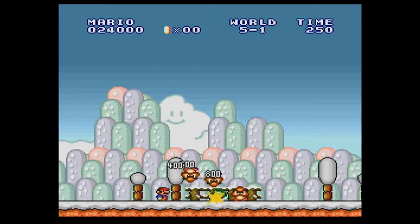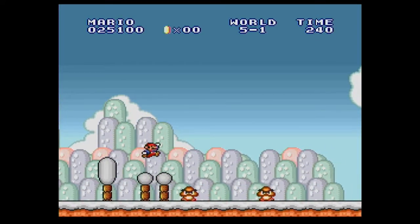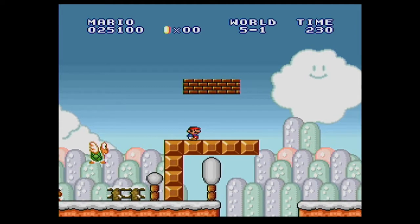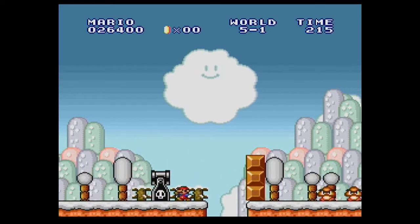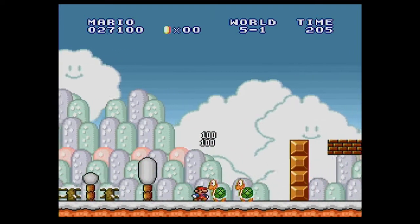I almost didn't see those Goombas — they were camouflaged with the fence. I think there's something in here. Ah yes, a star! There's a new enemy: the Bullet Bill Cannon, that shoots out Bullet Bills.